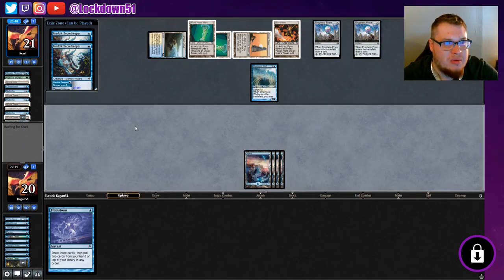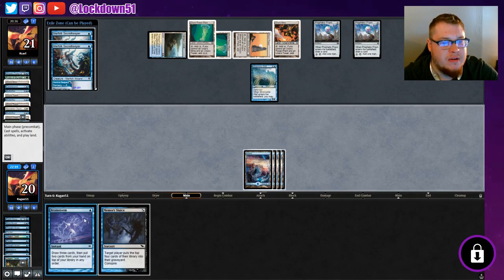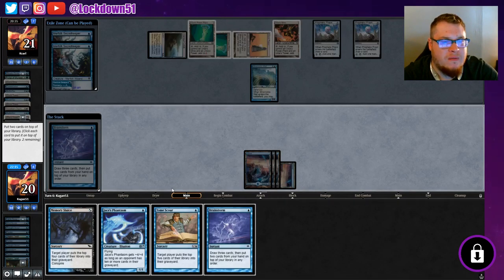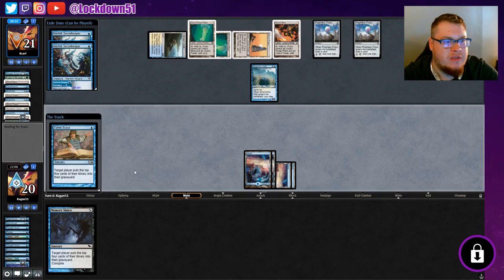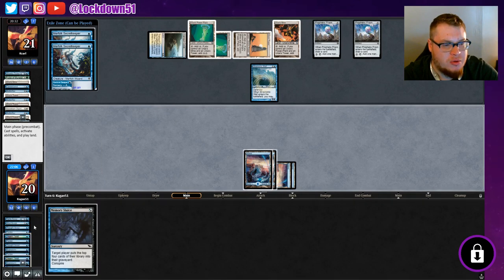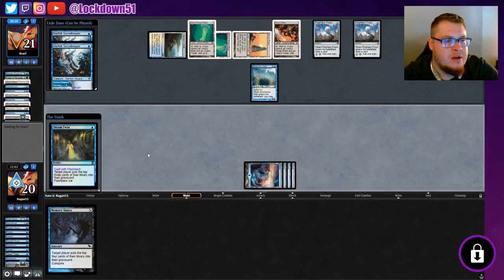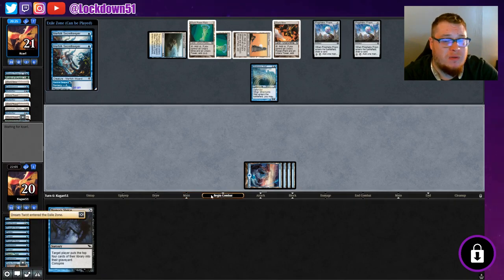Memory Sluice is in hand. I want to Brainstorm and take a look at what we can find — Jace's Phantasm. We'll put some cards away, then go Tome Scour and we've got the win set up. Dream Twist flashback, then next turn we can play our Merfolk Secret Keepers, Memory Sluice with Conspire, and just mill them out completely. We don't even need all that — we can just Memory Sluice and Dream Twist — but I'll show you how the Conspire works.